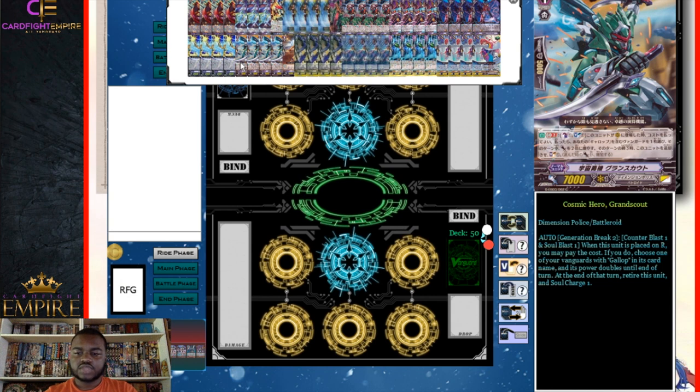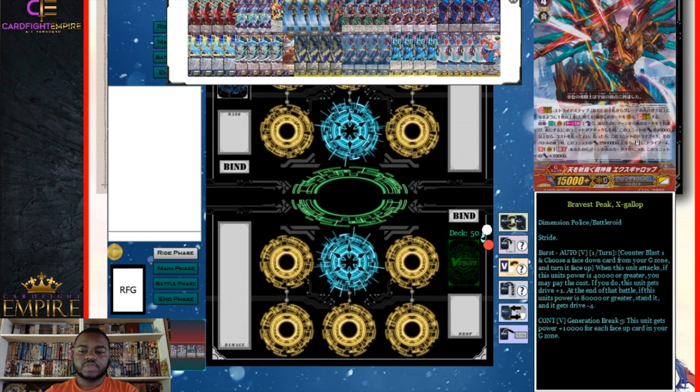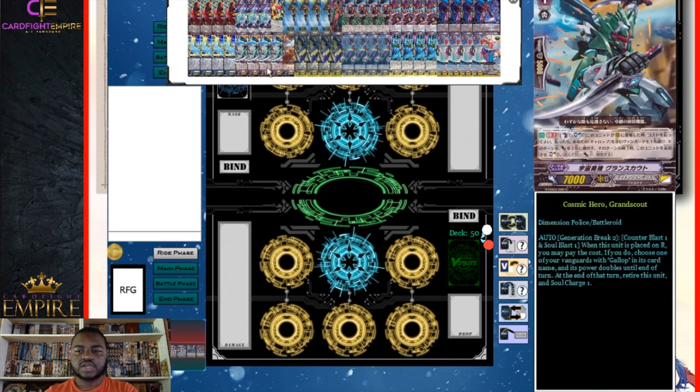We run four Cosmic Hero Grand Scout with its own GB2. When placed on rear guard circle, counter blast one and soul blast one: choose a vanguard with Gallup in its name and its power doubles until end of turn, then at end of turn retire this unit and soul charge one. This is one of your main plays — going for Bravest Peak X Gallop, you want to make it as big as possible so your opponent needs to PG twice, which they can only do for so long.